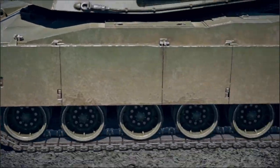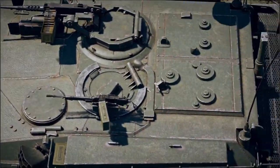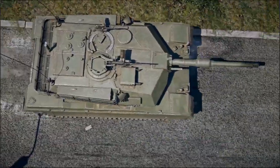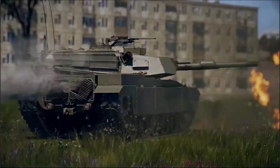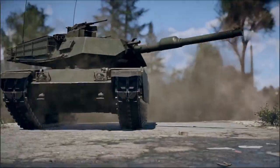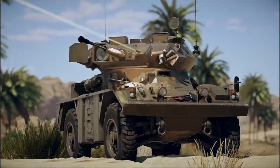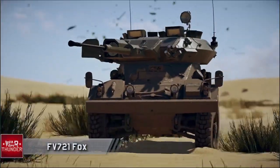We're also adding new ground vehicles, like this unusual modification of the American M-60 that uses a turret from the M-1A-1 Abrams. This hybrid is armed with a 120-millimeter cannon shooting powerful sub-caliber rounds, while a thermal vision device helps it find its enemies in no time.